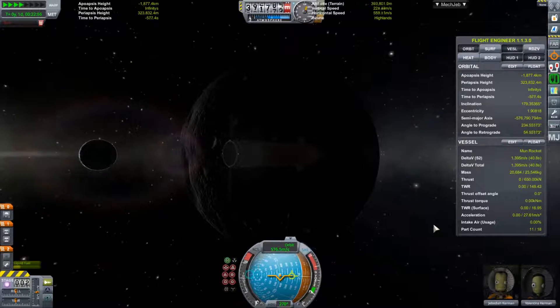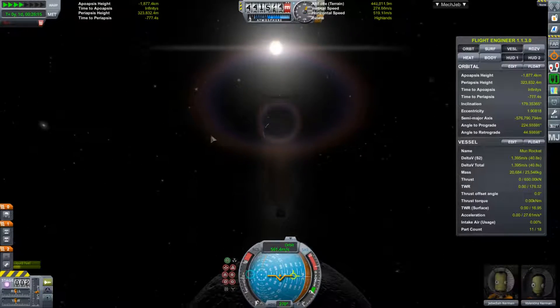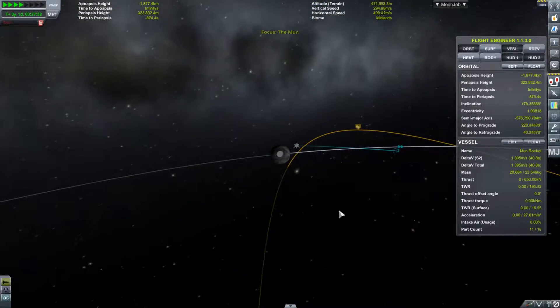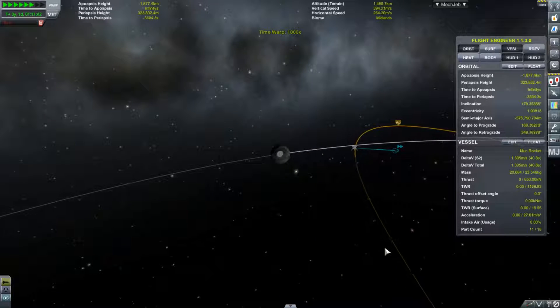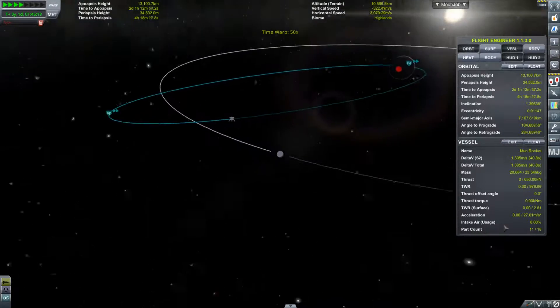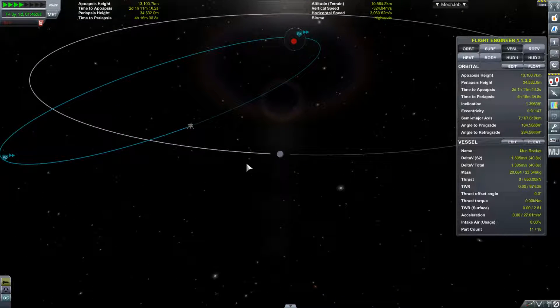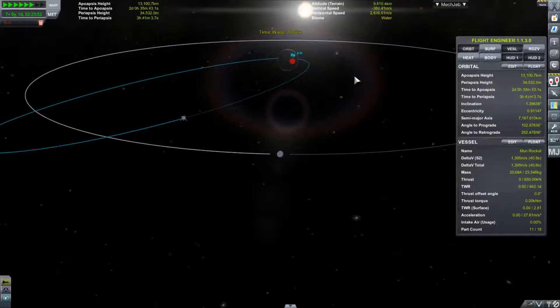Jebediah and Valentina look thrilled — and who knows, maybe they're on their honeymoon to the Mun. The only thing left now is to fall back towards planet Kerbin and await hitting the atmosphere for the descent down to the surface.